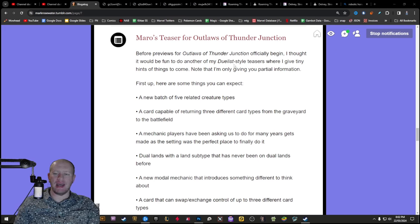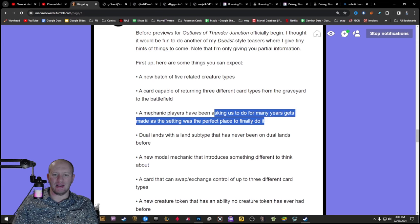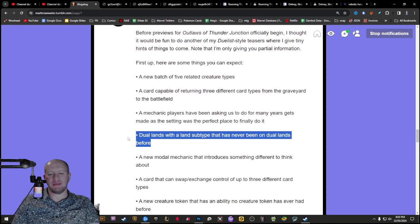So these are Marrow's Teasers. Unfortunately because of all the leaks and stuff like that, a lot of them have kind of already been spoiled. Like this part here - a new batch of five related creature types - that's just Outlaw. This one here is like the Mount probably, like very probably, as it's like an updated version of vehicles. And a mechanic that people wanted - the dual lands with the land subtype - that is just going to be the Deserts.